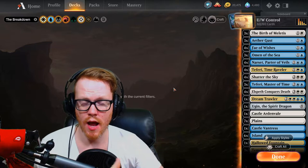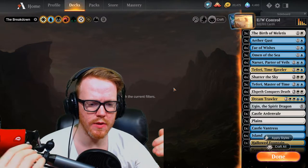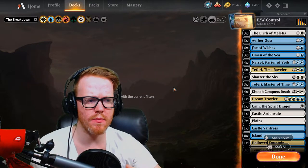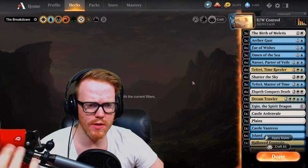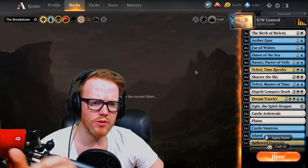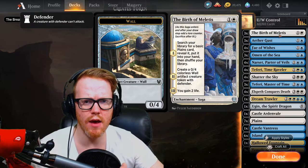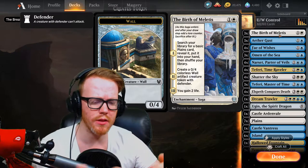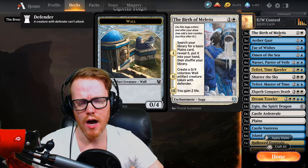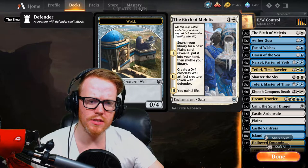Here we have a blue-white control deck. I don't really play a lot of control, but this is pretty much a generic style blue-white control. If you first look at the cards, we have Birth of Meletis, which is a good card to help search for more lands in our deck, thinning the deck out for when we need answers. It's always good to have things that can search your library for particular land colors. This also gets us a 0-4 blocker and we gain some life, which is good against aggressive matchups.